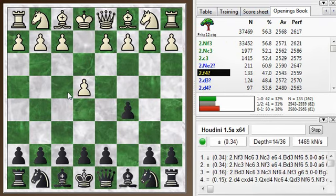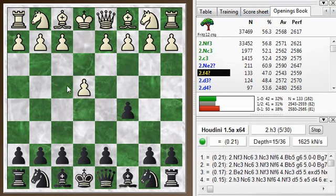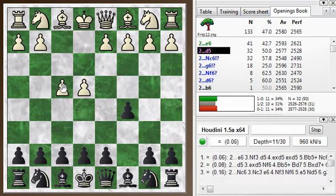And then my opponent plays f4 immediately. This is a Grand Prix attack, but the more usual way of playing it these days is first knight to c3 and then f4. But f4 immediately.